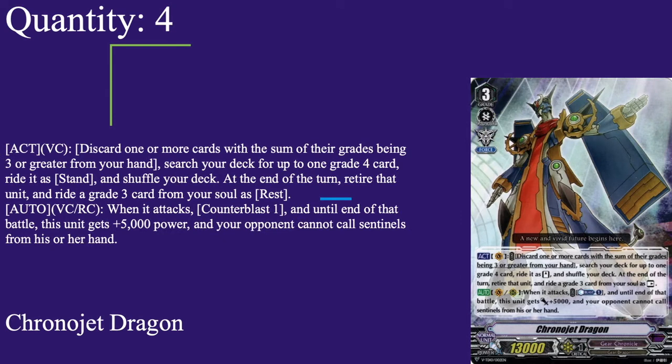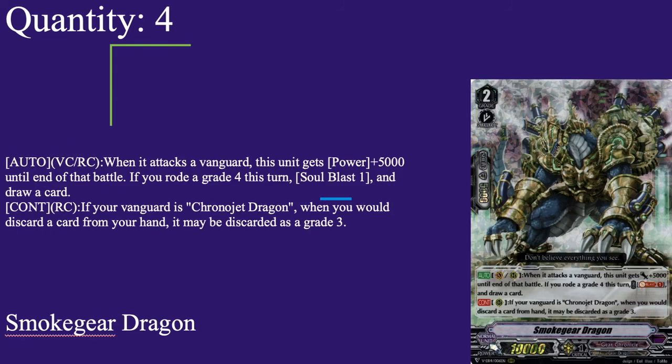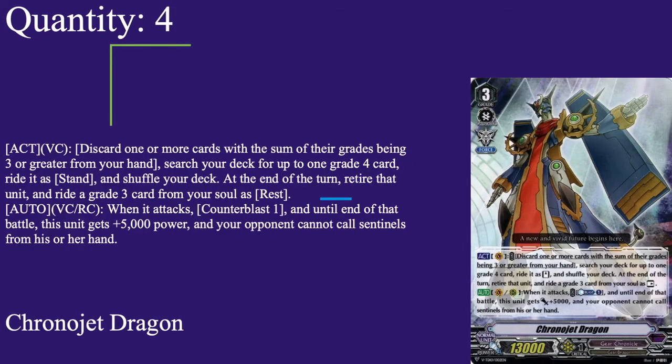Our main grade 3 is 4 copies of Chrono Jet Dragon: 13k base, twin drive, force gift. Act on van — discard one or more cards with the sum of their grades being 3 or greater from your hand, search your deck for up to one grade 4 card, ride it at stand, shuffle your deck, and at the end of the turn retire that unit and ride a grade 3 from your soul at rest. It's a way to get multiple force markers in a turn and shuffle your deck. It says 'up to' so you can pay the cost and not search — just shuffle and maybe send some triggers away from the bottom. Cards like GG that activate when discarded can also go off, making it easier.